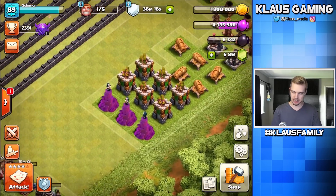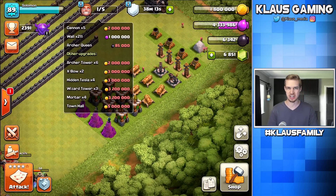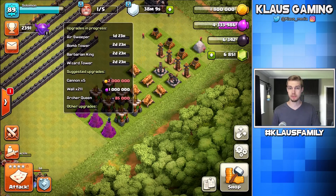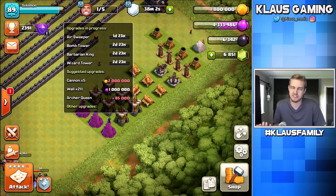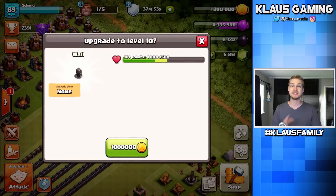Last but not least, I've got 1.8 million gold. None of these defenses are that cheap — the cheapest gold upgrade here is 2 million for the cannons. It's good to leave the fifth builder available in case you have excess loot to pour into walls. So let's throw this extra million into our walls. One million gold — bam.